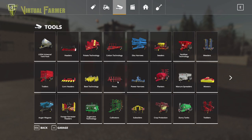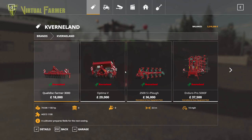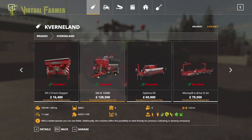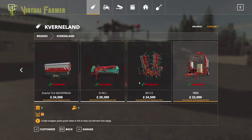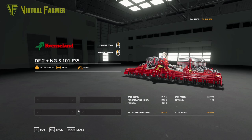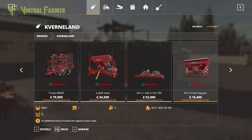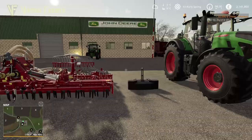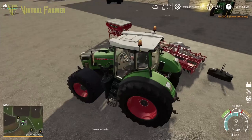Now we need to start looking at our equipment. Let's go in by brand — heading to Cavernland. We're looking to get a load of stuff from this. I'm going to go with this cedar at 260 horsepower — we can see what I mean by not needing more than 300 horsepower. We'll buy that for 52,000 and buy the front hopper for it as well. This will be planting half our crops.